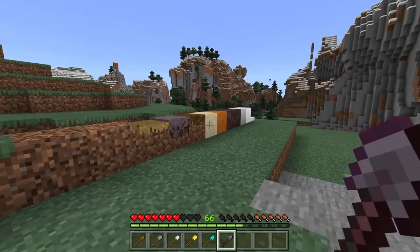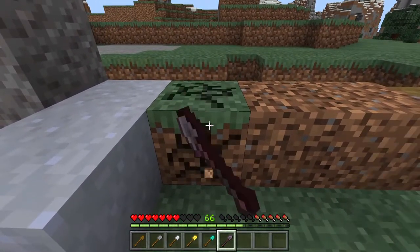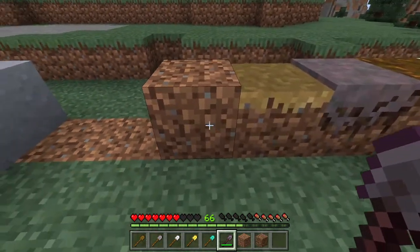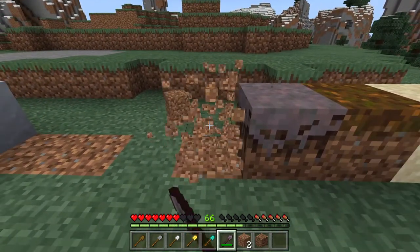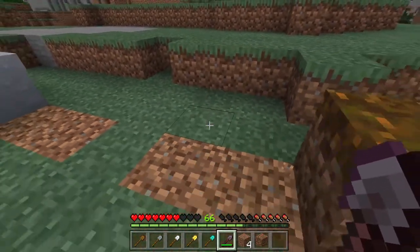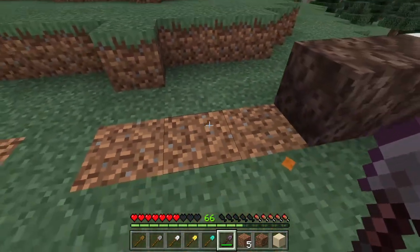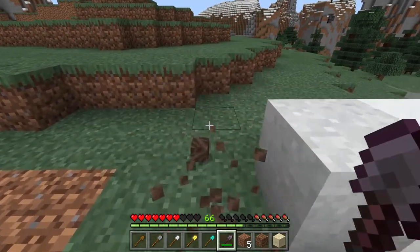So how do we use a shovel? Let's look at all the materials we can pick up. Starting with grass block - it's picked up as dirt. Coarse dirt gets picked up as coarse dirt. Path block also gives dirt. Mycelium gives dirt. Podzol gives dirt. Sand of course gives sand, red sand as well, and soul sand gives soul sand. Soul soil gives soul soil.